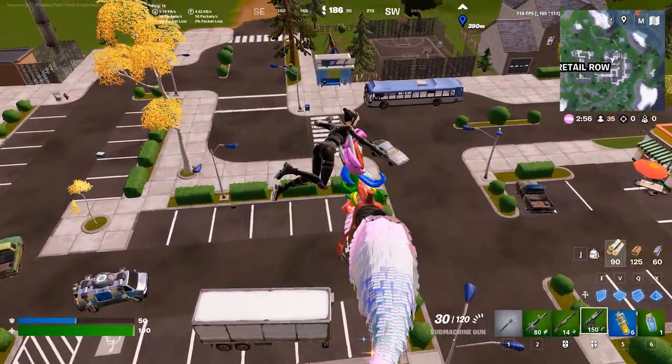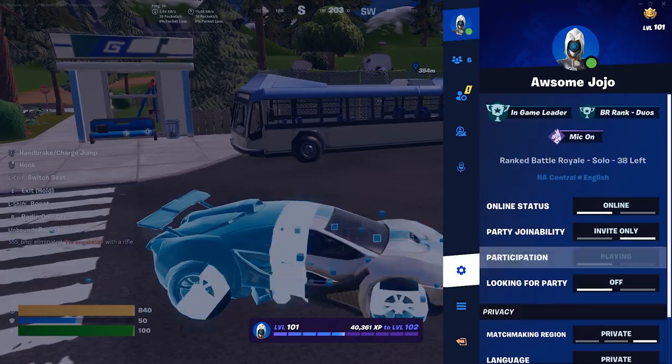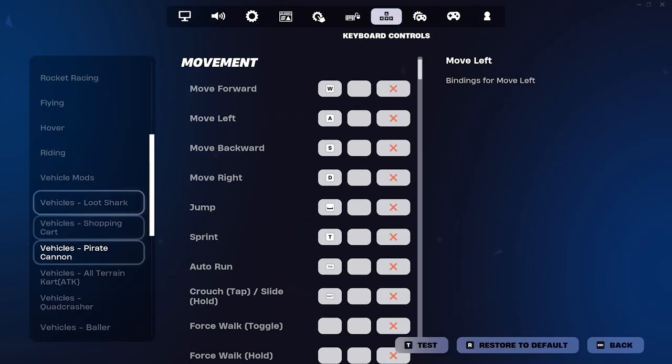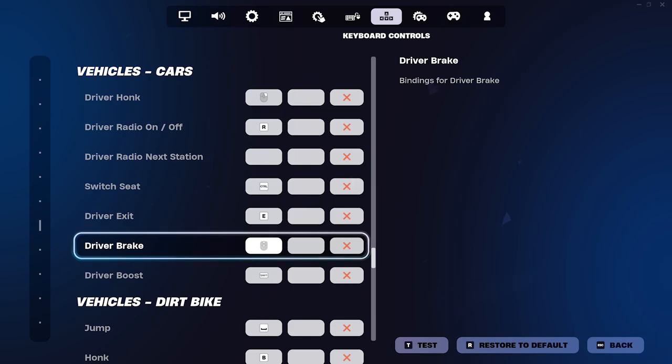I'll show you guys the glitch right now — it's super easy to do, but you have to have a mouse. Basically, you go into your settings, go to keybinds, go all the way down to vehicles/cars, and you change the handbrake/driver brake to scroll up. I'm going to put my secondary as the normal jump button so I have two binds.